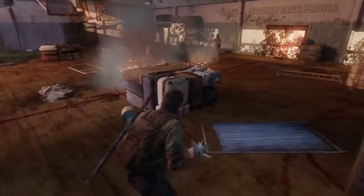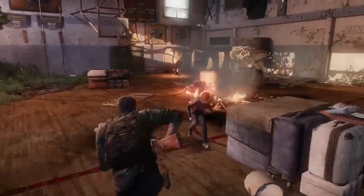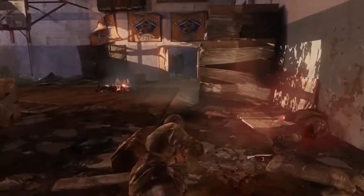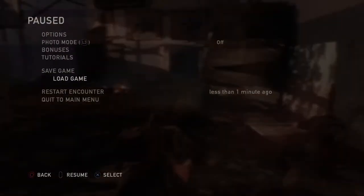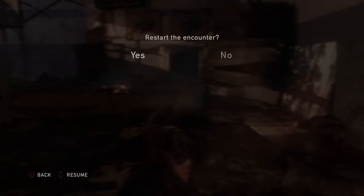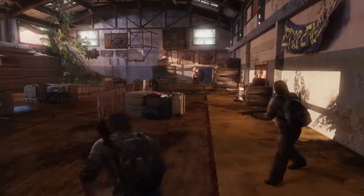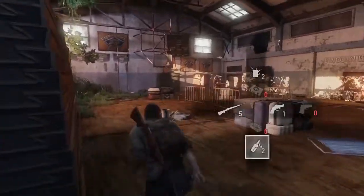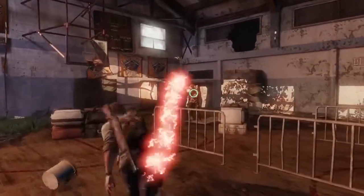Try to bring both runners to Ellie and Bill because they will take out one of them for you, or at least occupy one while the other runner is chasing after you. If you have enough time, or if the fire has extinguished on the bloater, try to take out that runner if you can. It's not necessary, but if you don't want to risk getting hit or grabbed by the runner while the bloater is chasing you, I recommend taking out the runner.